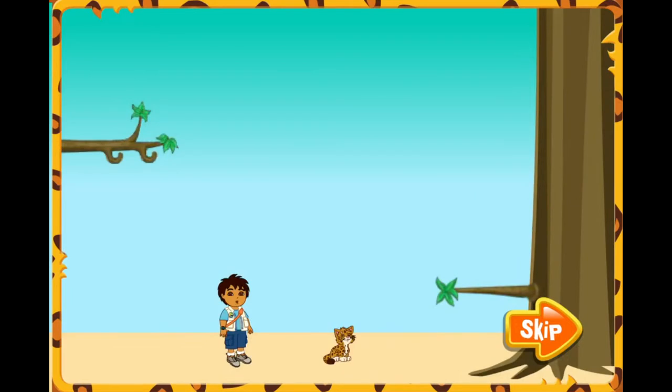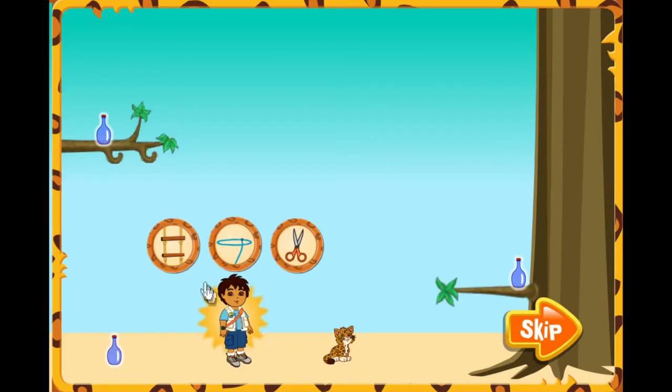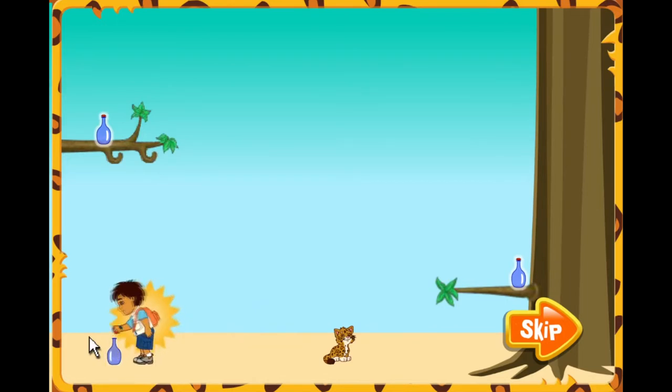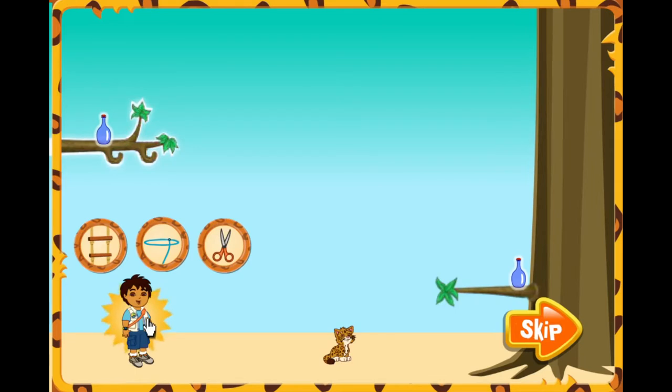We need to collect all the bottles. Sometimes you can play as me. When you click on me, you can use my tools to help get the bottles. When you click on me, you can move me around to different places. I have these really cool tools. On each level, I can use three tools. Sometimes it's a ladder, a rope, and a pair of scissors, like here. But sometimes it's something else.